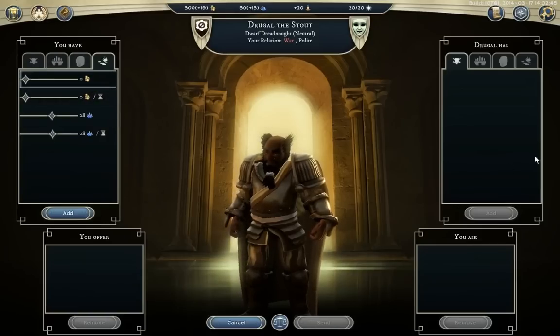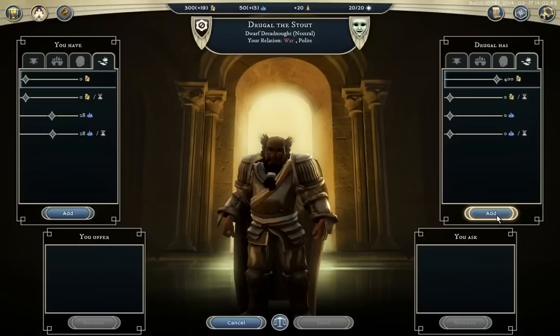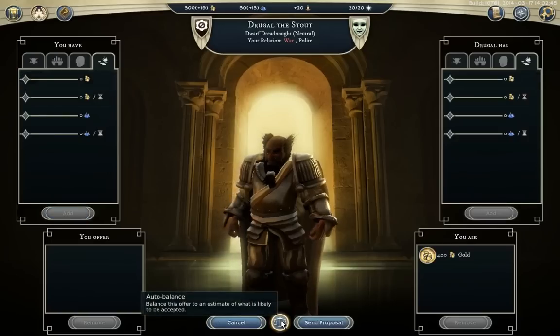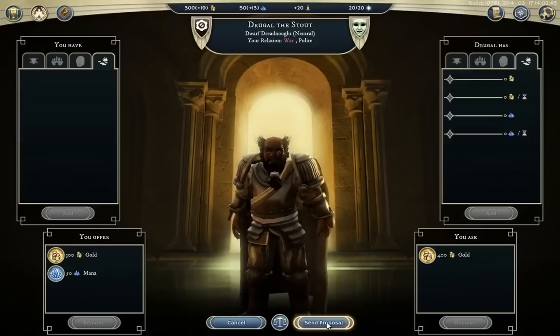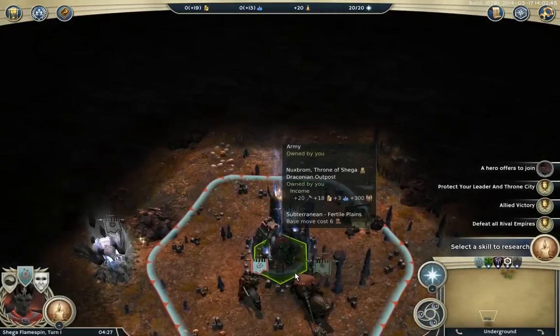So let's ask for 400 gold. This button will auto-balance the proposition, so the computer seems to think we can offer him 300 gold and 50 mana for his 400 gold — seems to be a win-win. I think I'll go ahead with that, see what he'll do.